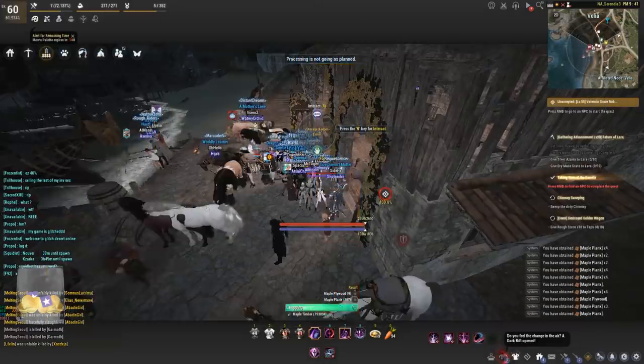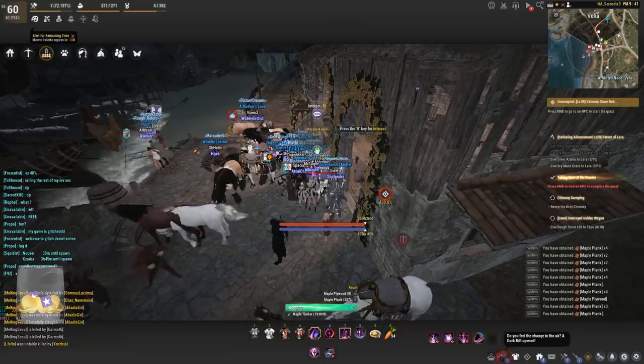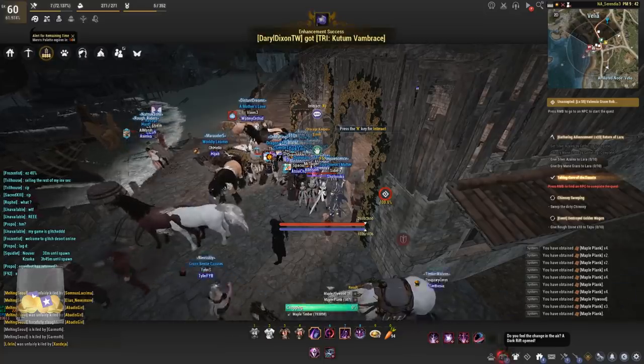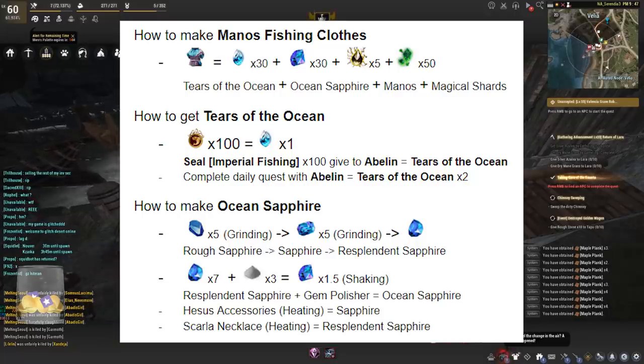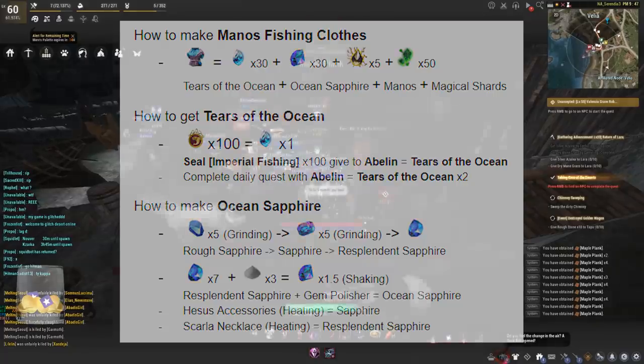For the fishing clothes you will need tears of the ocean, ocean sapphire, manos, and magical shards. Magical shards and manos will be the base for all of these clothes, so I'll just be naming the first two different items. Tears of the ocean can be obtained by trading in 100 imperial fishing seals — that is a daily quest obtained from Abilene.